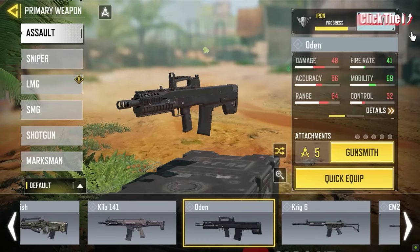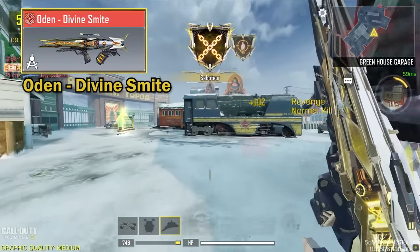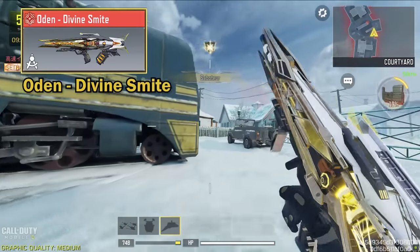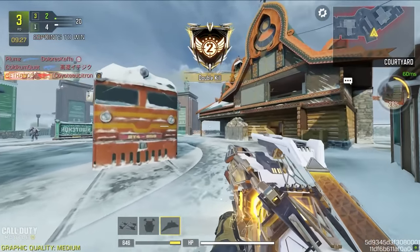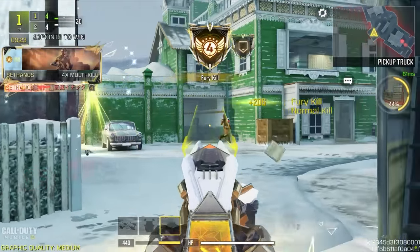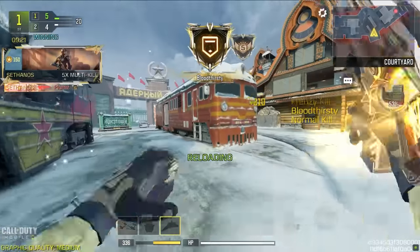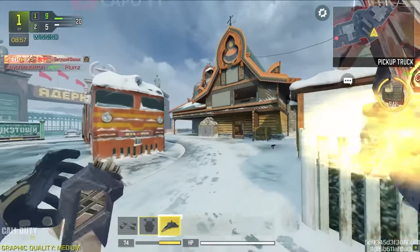Then we move on to Odin. The Odin mythic has an iron sight that is very similar to the AK47 Frostbrand — it's like the same thing with a different color. Odin is also a very underrated gun, which is sad because it's really good, but very few people use it — maybe because of the low fire rate. But with this iron sight, you will not feel the difference and you won't miss shots like you do with the default or an epic Odin.